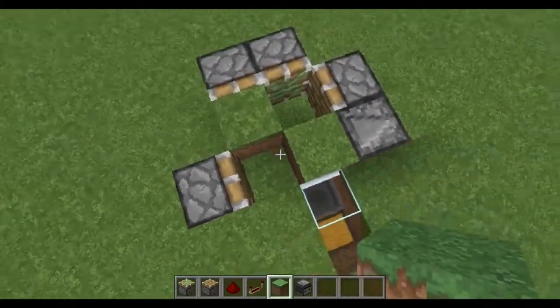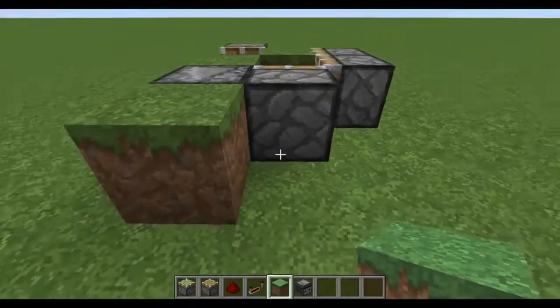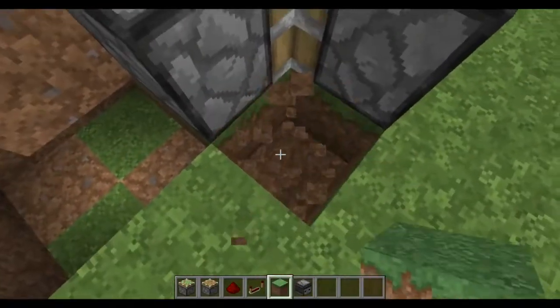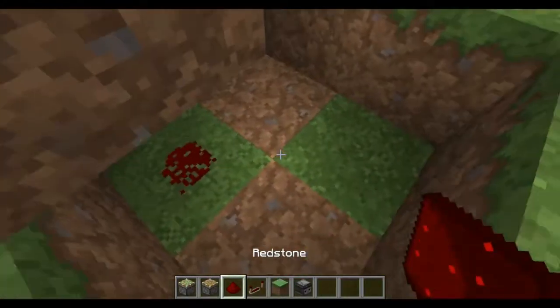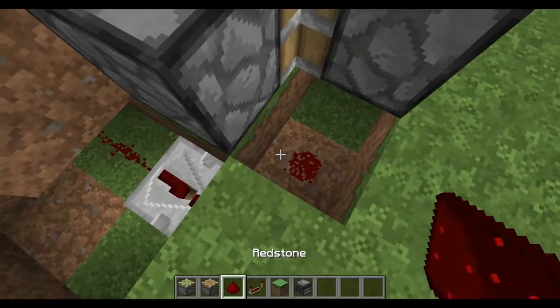To wire up the pistons, come next to the observer block and break out these four blocks under it, break this block as well, and the block under this piston. To power up this piston, place a piece of redstone down with a repeater facing this way at the normal tick setting, then another piece of redstone. Now this piston is going to be powered.